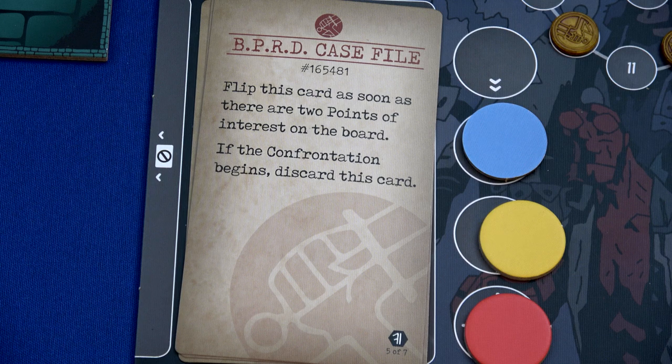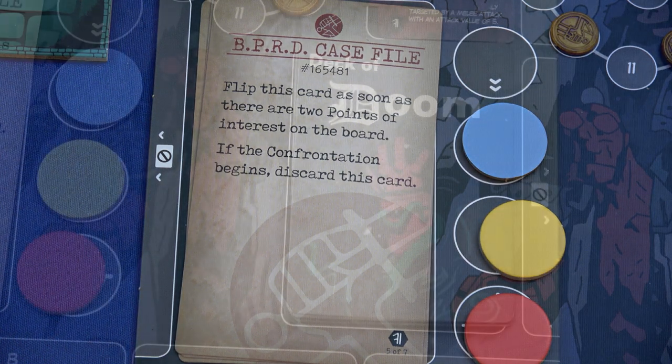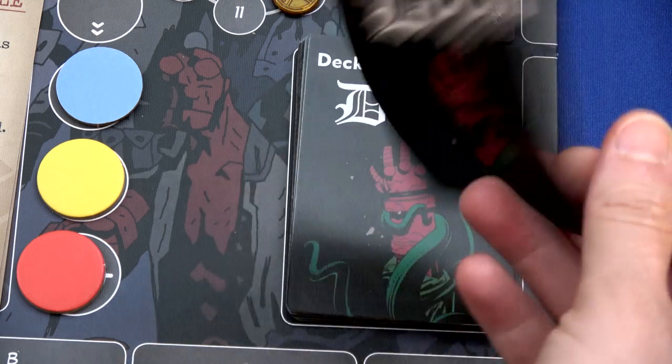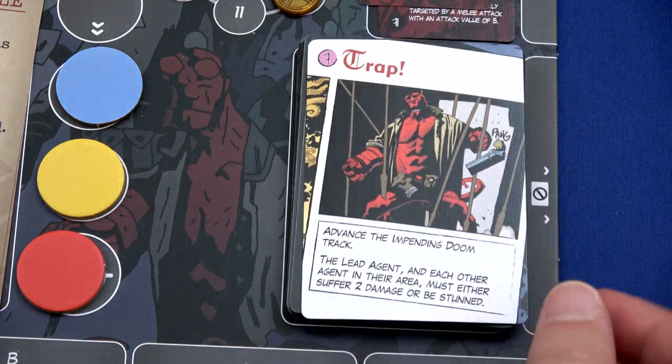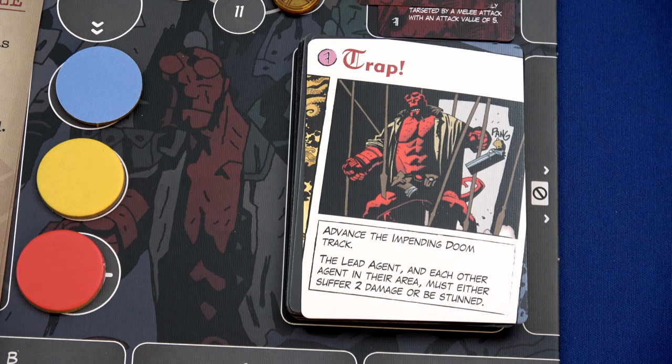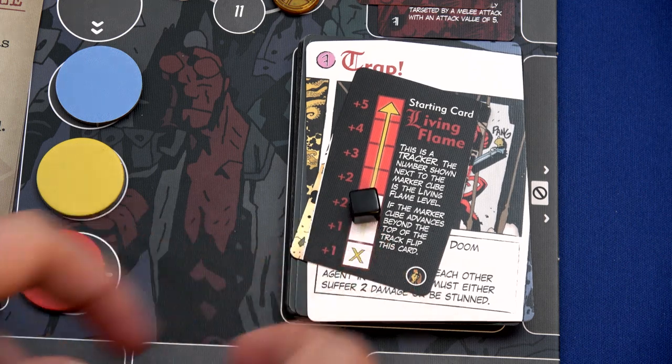We'll flip this card as soon as there are two points of interest on the board, but we only have one. We've ended the agent phase and move to the doom phase - can't rest because there's an enemy out. We draw our top doom card and we have 'Trap' - advance the impending doom track. The lead agent and each other agent in their area must either suffer two damage or be stunned. I'm going to have each of them suffer two damage. Liz's living flame is going to go up a little bit more - it'll move all the way up to two.